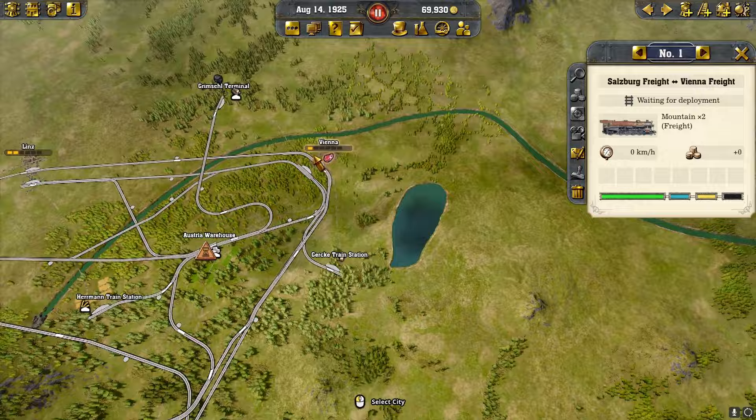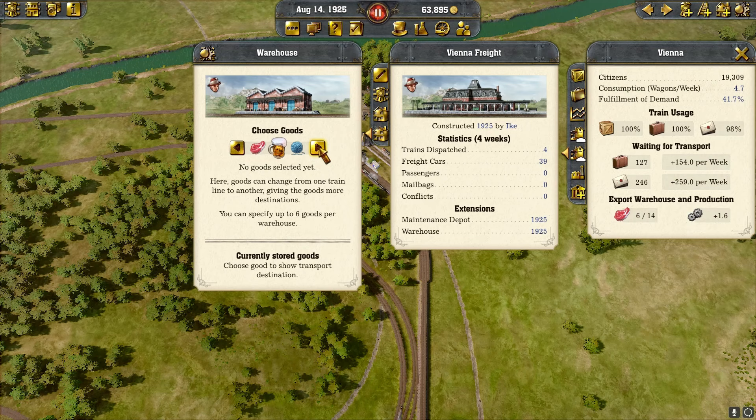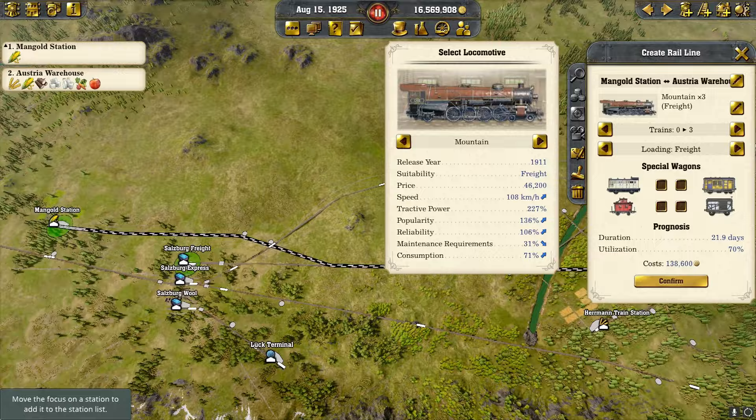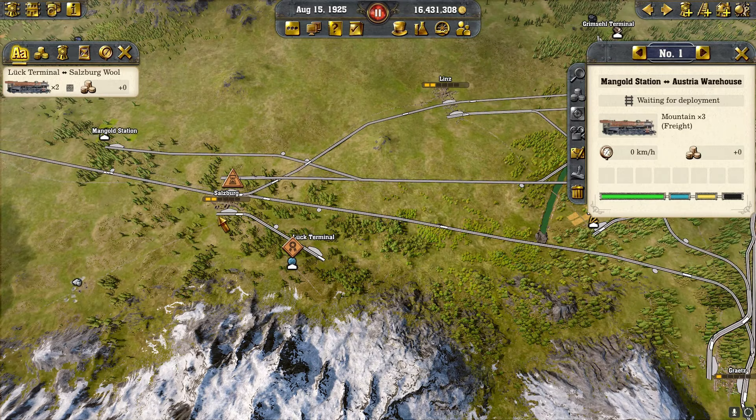We're going to click on the train station in Vienna and put a warehouse down. In the warehouse: we already have alcohol and meat, so we'll put cloth — that'll divide it between the cities. We bought corn here and we're bringing that into our Austria warehouse with three trains. We also bought wool and cloth, and put a second station just to bring the wool in — that should help. Now bringing in vegetables with three trains to the Austria warehouse.